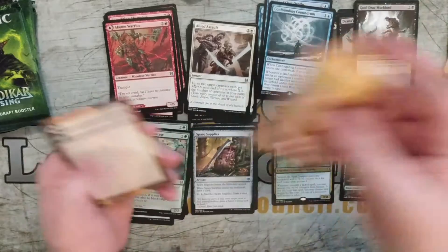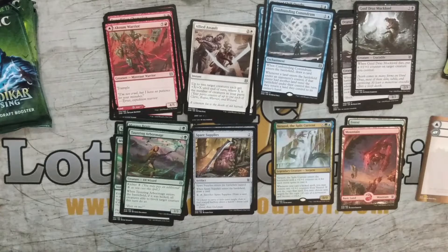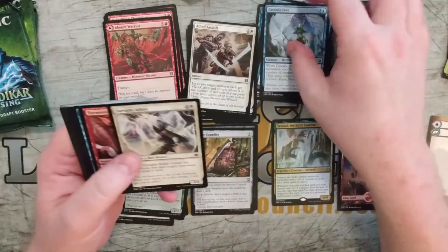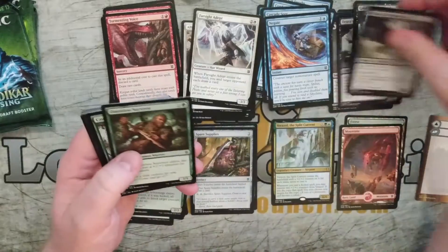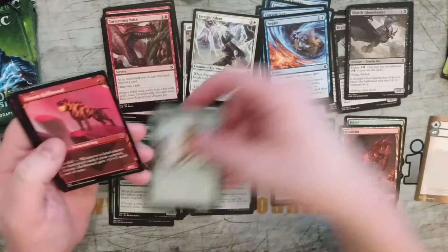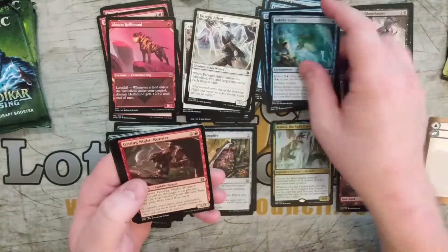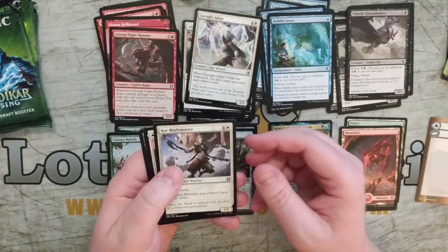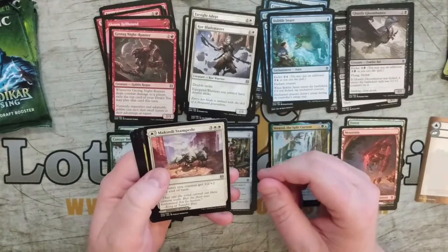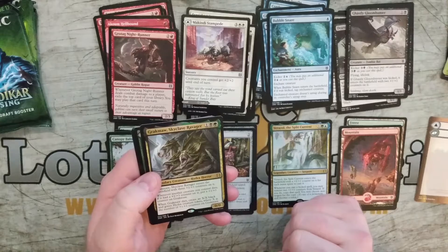I am going to be playing Simic. And I love these new check cards — those are beautiful, very useful. So I'm leaning pretty heavily right now towards Simic. An Alternative Frame, a Kuom Hellhound. Grotog Night Runner. Korb Blademaster. The McKindy Stampede. And a Grachma, Skyclave Ravager.